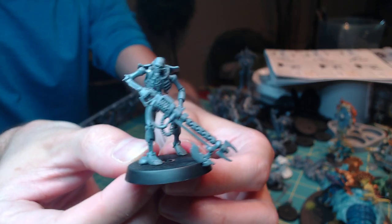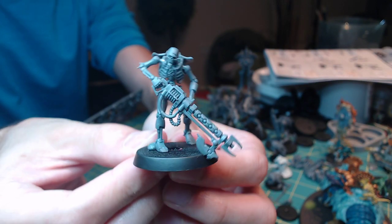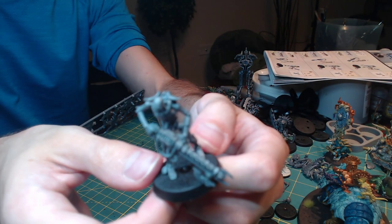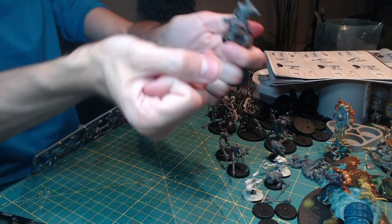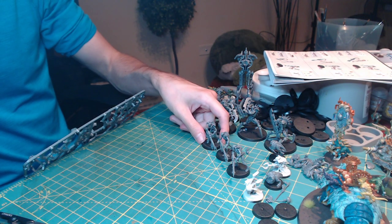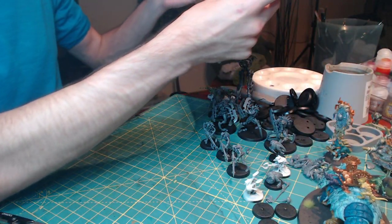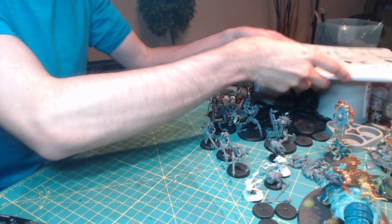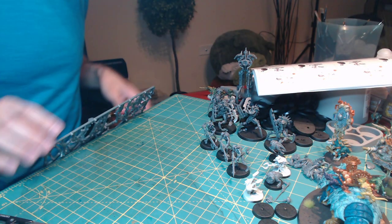Here's this guy heading on down with his big gun — although his gun is kind of dragging on the floor a little bit. I kind of like that, it's like a giant sword dragging on the ground. And okay, he is supposed to be doing that — just making sure I didn't do something wrong, but he is in fact supposed to be like that.